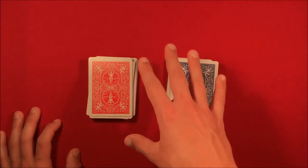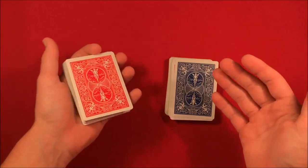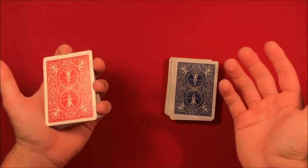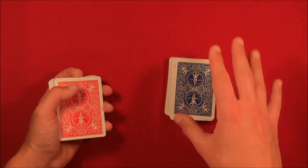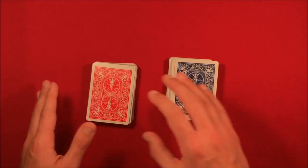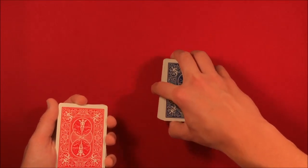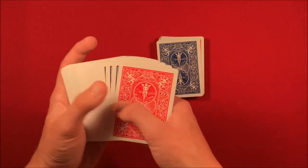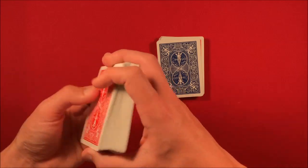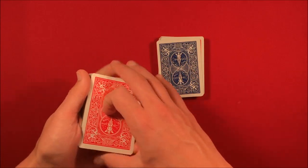You go ahead and tell them to put that on top of your deck. You recap for the spectators: 'Look, I picked any random card from my deck, just one from the top, and put it on top of your cards, and you did the same — you picked a random card from your pile and put it on top of mine.' In the performance I took the deck and did a little flip maneuver, sticking it through my hands. For you, what I recommend is: when you tell the spectator to pick up their deck, as they're reaching over to pick it up, that's a perfect time for you to flip your deck.